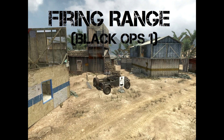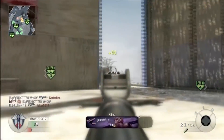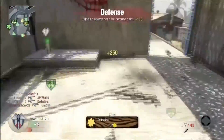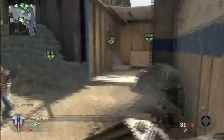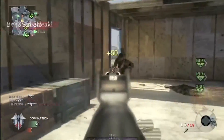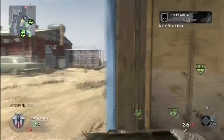Coming in at number six we have another Black Ops 1 map, Firing Range. Next to Nuketown, Firing Range was definitely the next highest voted map — whenever it showed up in a game you would vote for it because it was a lot of fun. It's a small to medium sized map and everybody enjoyed playing on it. There were a lot of gunfights, not too many buildings — just head glitches and trying to get as many kills as you could. There was constant action and it looked very pleasing. It's just a really fun map to play on.